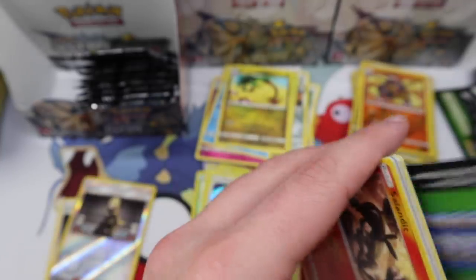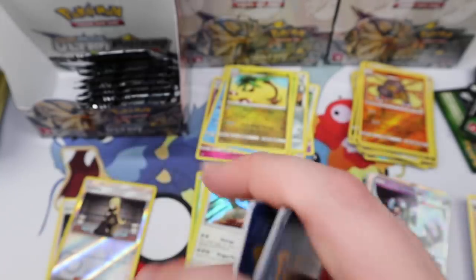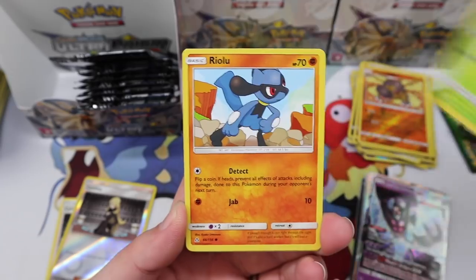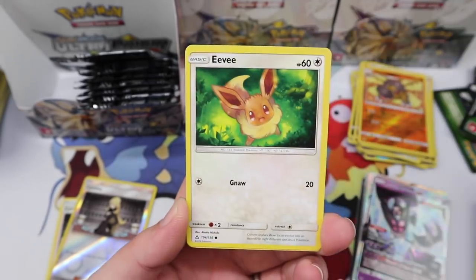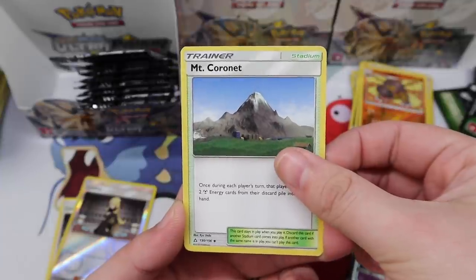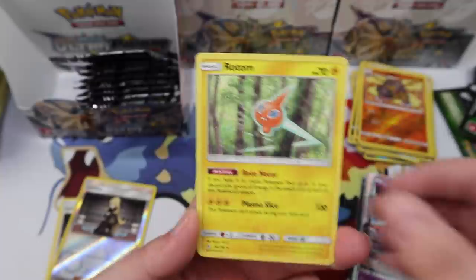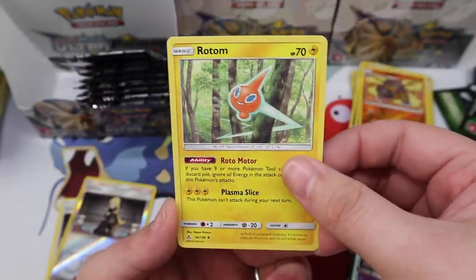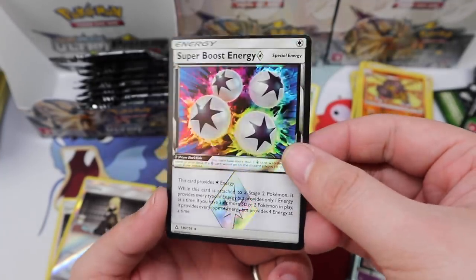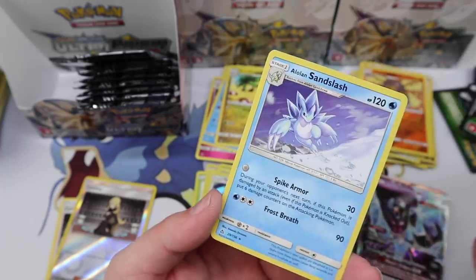Man, 36 packs is a lot — it just takes a while to go through. Turtwig, Riolu, Croagunk, Eevee, Mount Coronet, Unidentified Fossil, Super Boost Energy Prism Star — very off-center but hey, cool — and an Alolan Sandslash. It almost is missing the entire top border, whatever.